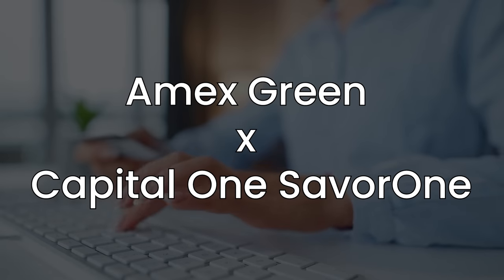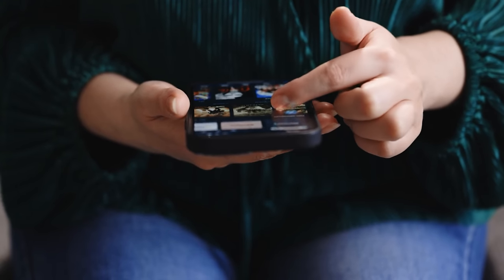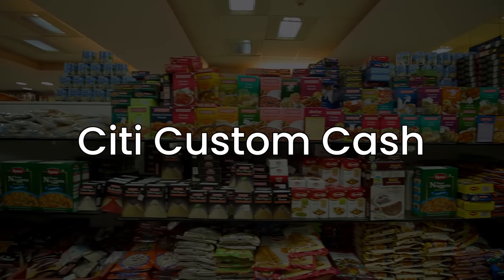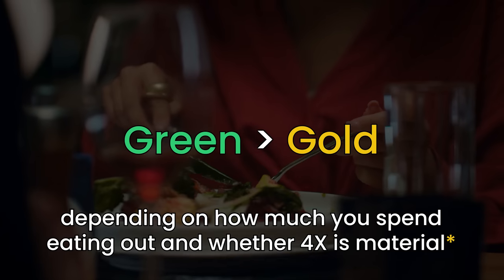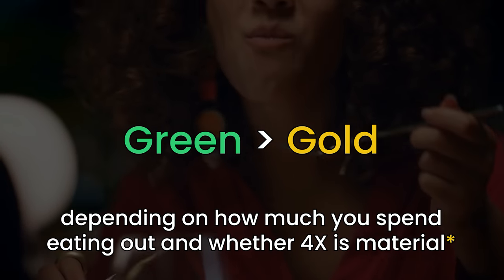If you're looking to build out a setup, a lot depends on whether you only want American Express cards. If you're in the early game and don't want too many cards but still want a travel card with the Green, maybe consider the Savor One — it gets 3% back and 3X Capital One miles on grocery stores, entertainment, and streaming, which is a pretty good mix. The Citi Custom Cash might also be a great catch-all for groceries. If you're running a pure American Express setup, the Green might be an alternative to the Gold card — for example, if you don't really cook at home, you might actually be better off with the Green rather than the Gold.